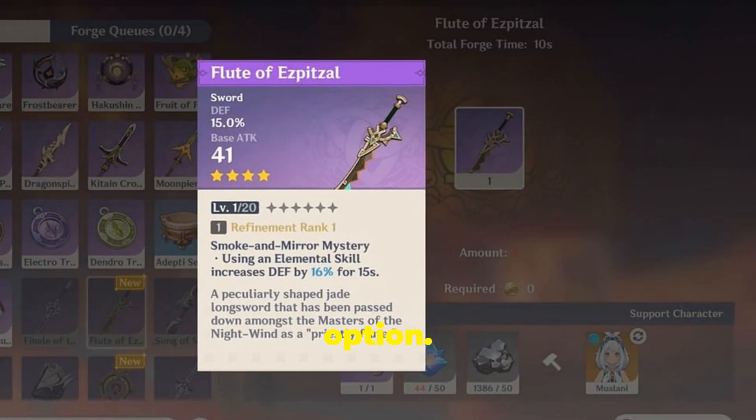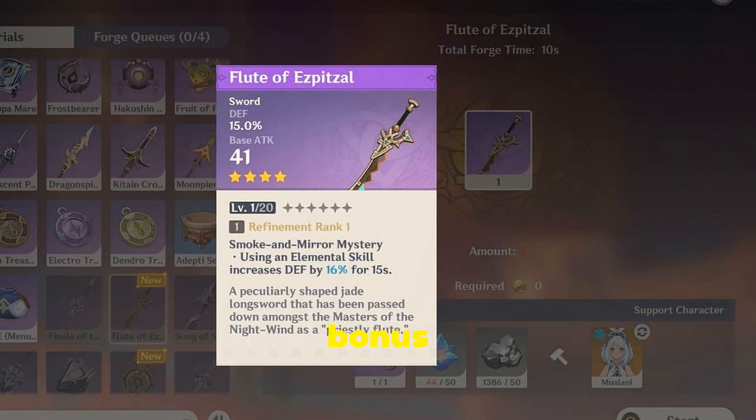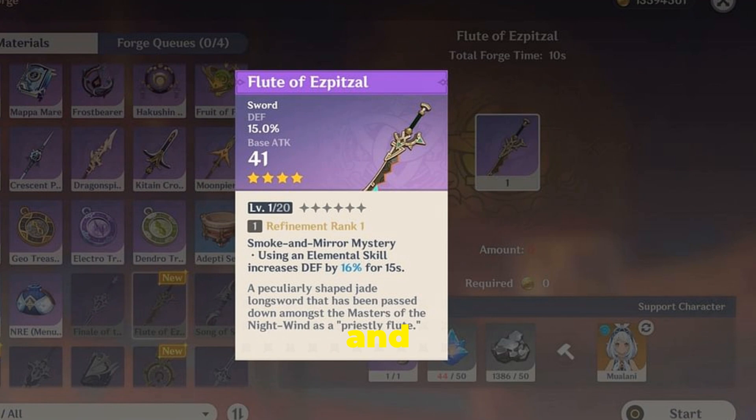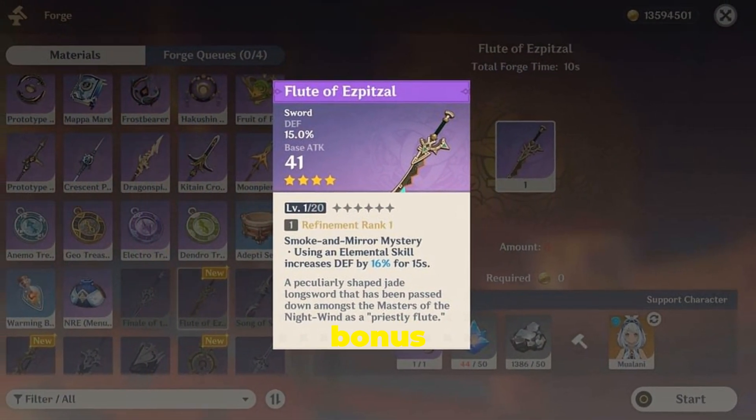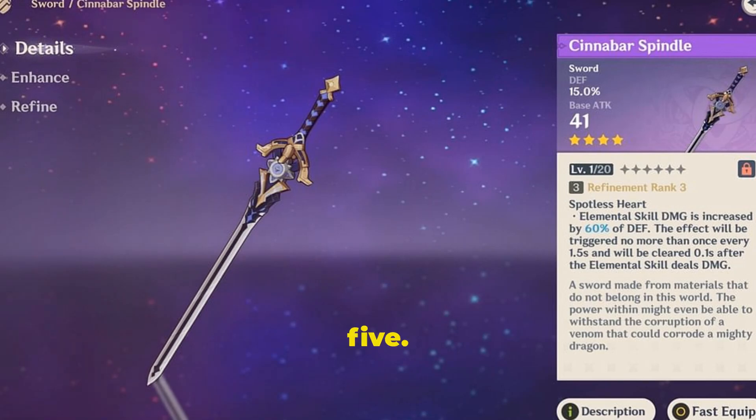The Flute of Esbitzal is the craftable sword from Natlan's Forgeable Weapon series and is Zelonen's best free-to-play option. It provides a substantial DEF bonus from both its secondary stat and passive, which is exactly what she needs. Notably, the DEF bonus can reach up to 101% at Refinement Rank 5.